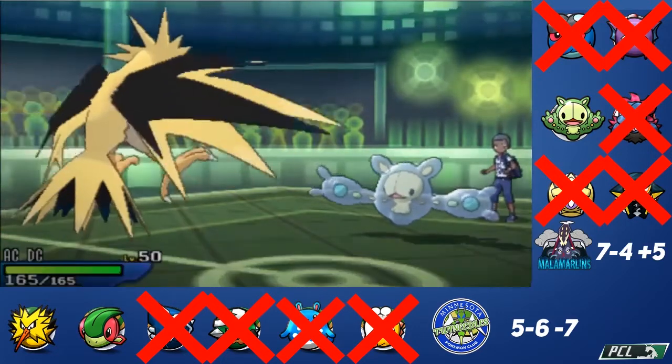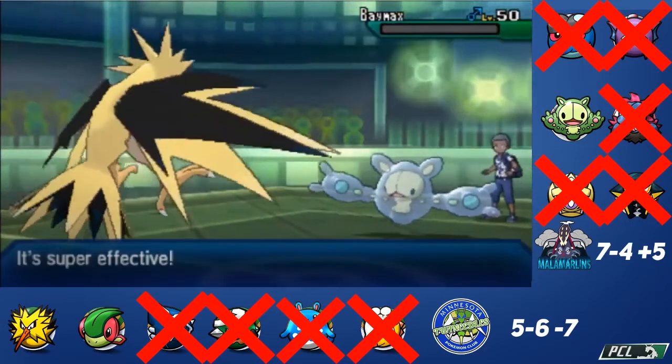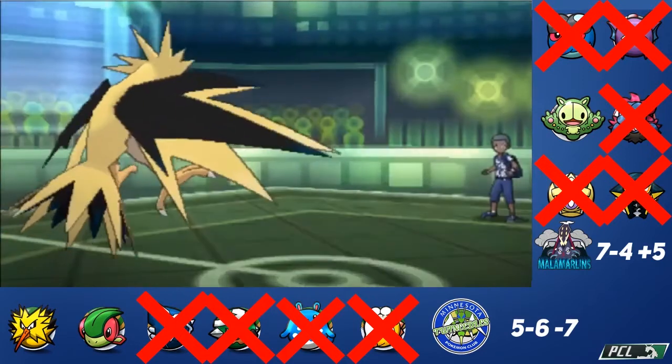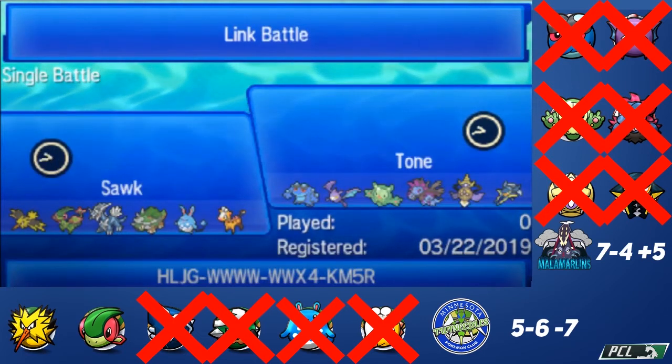Scarf Zapdos comes out and there's no way I don't kill this with U-Turn. That will be your ballgame — the Minnesota Twin Needles will improve to 6 and 6, minus 5 on the year. Reuniclus goes down and that's the game! I'll have a different video next week recapping PCL, going over kills and games. Be sure to subscribe to Tone — he's a very good friend, a baseball fan excited for the season, and an awesome guy. Go check him out. Peace out, Scouts.